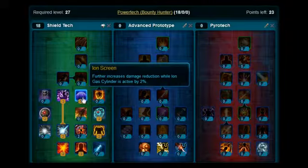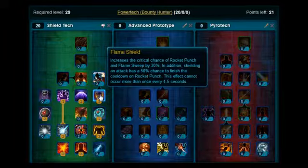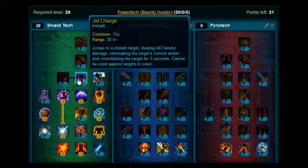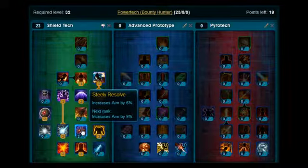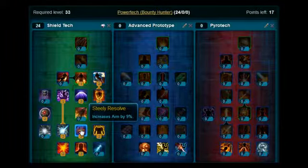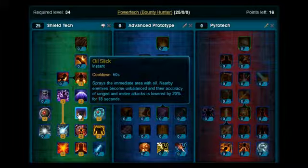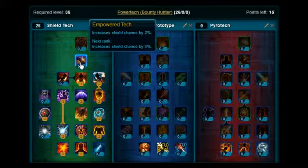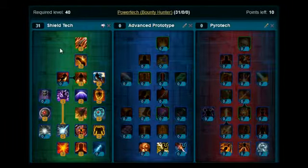At levels 28 and 29, you're going to put those points on Flame Shield. At level 30, you want to put that point on Jet Charge. Levels 31 and 32, you're going to put on Flame Surge. At level 33, you're going to pop back down and put it on Steely Resolve. At level 34, you are going to pick up Oil Slick. From levels 35 up to 39, you want to put all five points on Empowered Tech. And then that will allow you to pick up, at level 40, Heat Blast — and that sort of completes the Shield Tech tree.